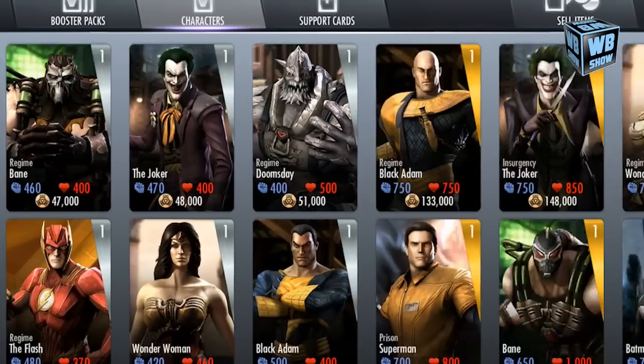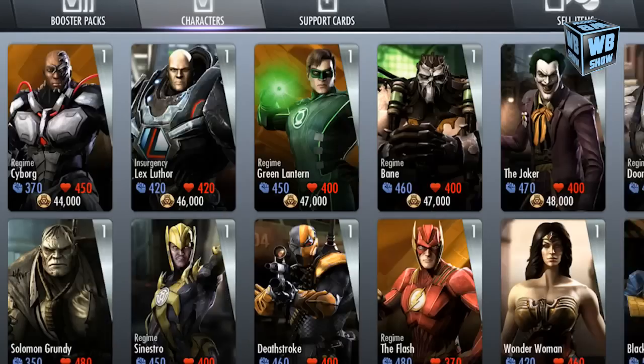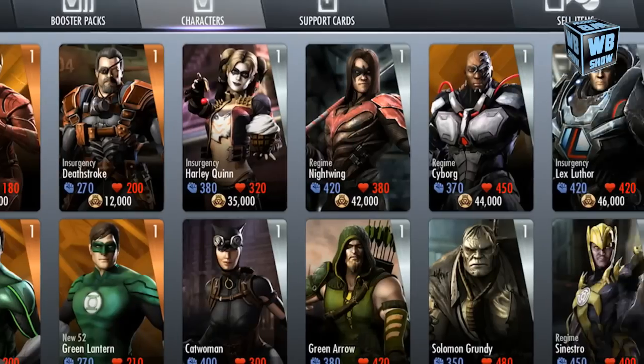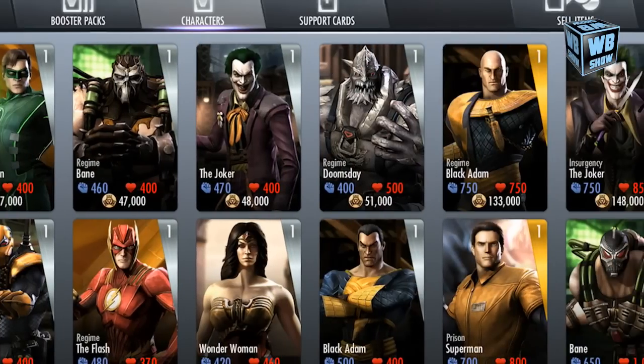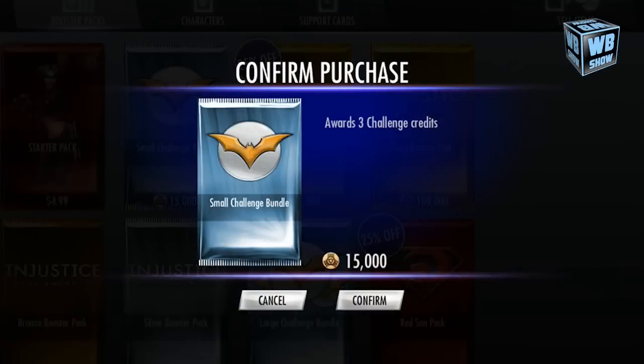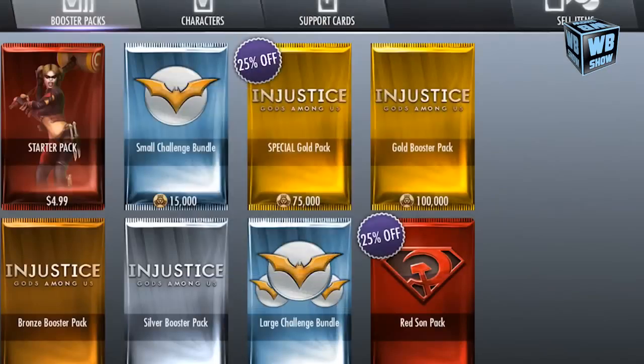We're gonna scroll through the cards here — there's no different cards here. In the top right corner you can sell items. Let's look at support cards — nothing there. So let's buy one, the cheapest one, which is three credits.